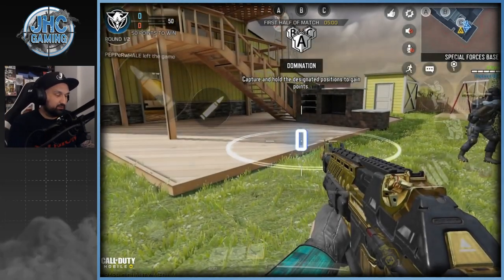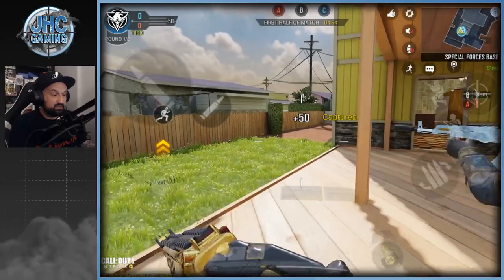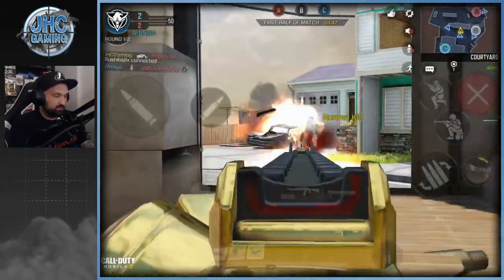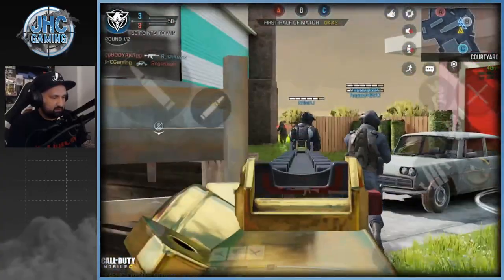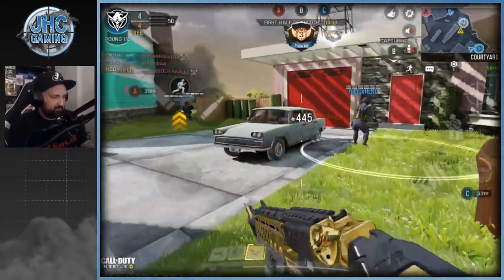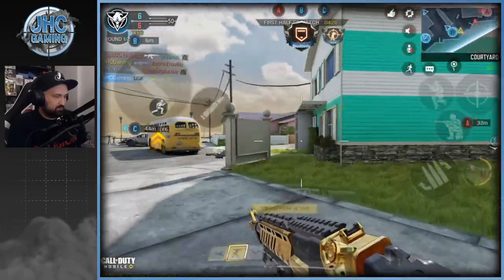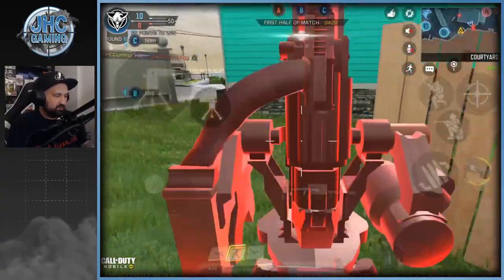Now let's get some ASM10 Black Gold gameplay. We got Domination on Nuketown — I like this map, it's pretty crazy. I didn't go with any optics; I wanted to see the iron sight and it looks pretty clean. Let me know in the comments if you guys use a red dot on your ASM10. I'm running Quick Draw, Fast Mag, and Grip. Let me know if you prefer Fast Mag or Extended Mag.